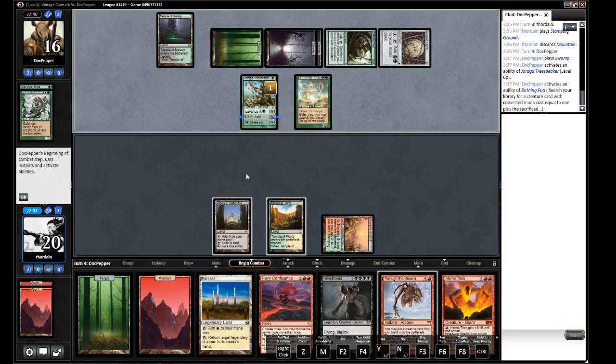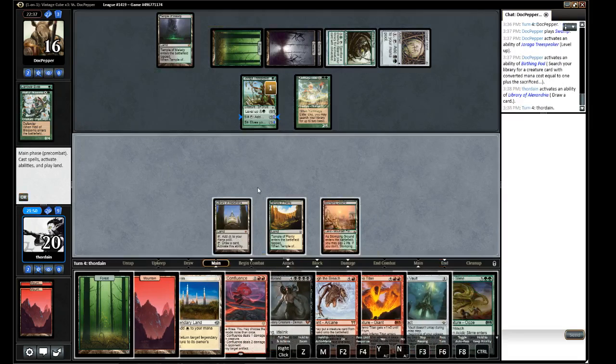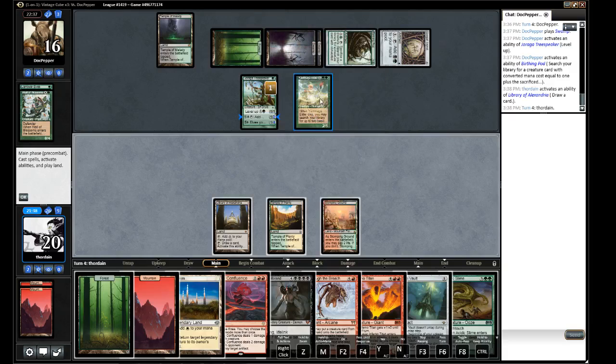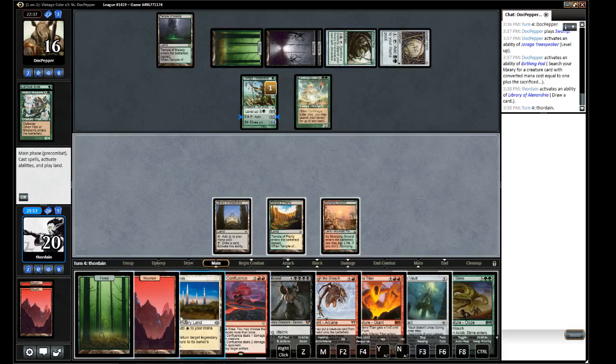The Elder. Now Confluence on two damage is seeming good. Mana Vault — okay, that's a thing. And Slime. So I think what I want to do — he's going to pod that anyway, but at least it removes the pod targets. I think what we're doing is Confluencing to do two damage to each creature, and then I think we just blow up the Pod too. And then we can always Slime something else. Yeah, let's do that — two to each creature and one on an artifact.